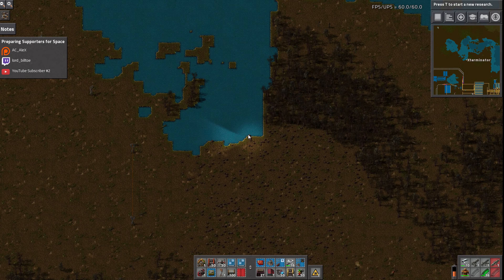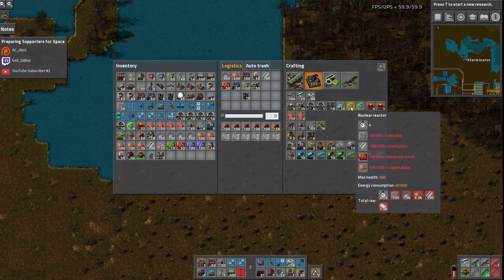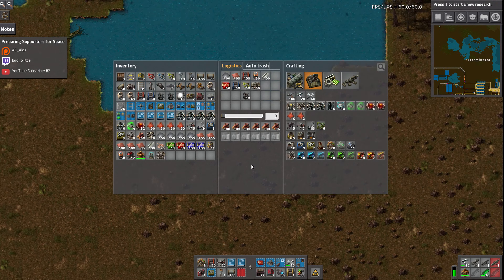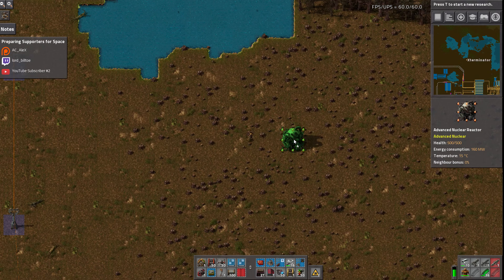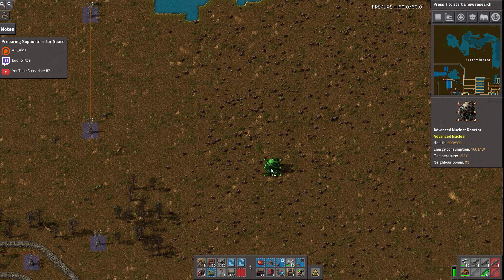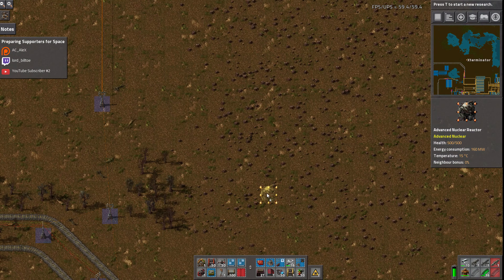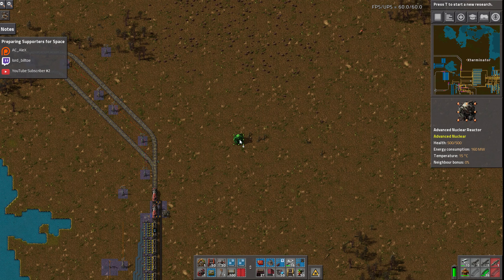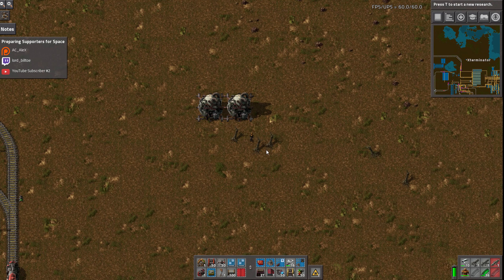The neighbor bonus applies even with the normal reactors, which makes them really good. Even vanilla reactors - you can have one reactor that's equivalent to four or five reactors. The same thing happens here, except these are already four times as powerful, so it gets a little bit insane. I'm going to place it far enough down so I have enough room to build. We're going to do this because then we can expand it to the right fairly easily if we need to.